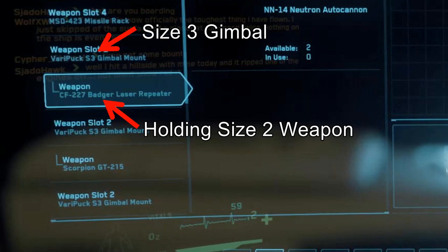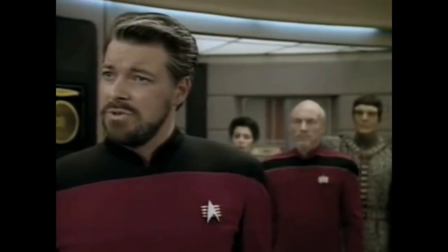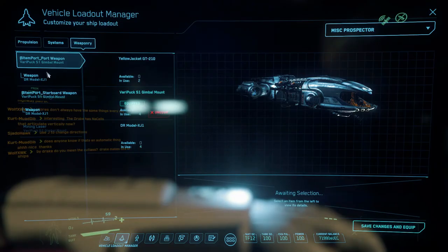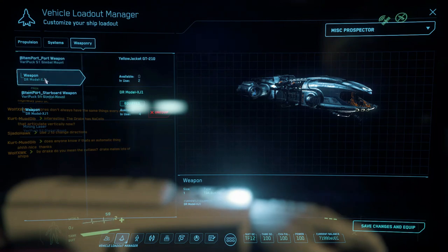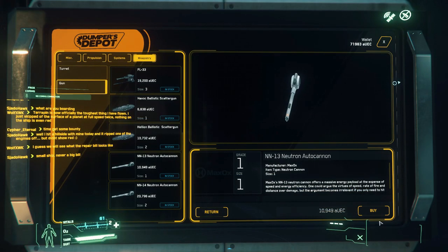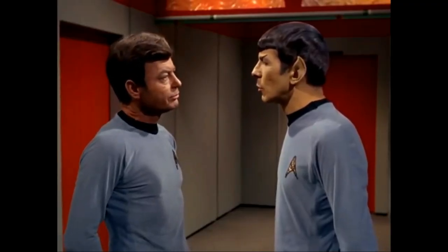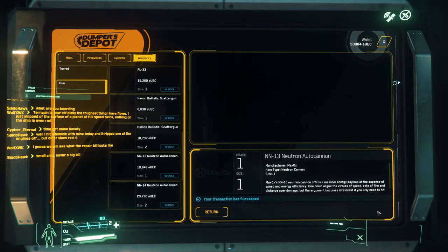It's as if the gimbal occupies one of the weapon sizes just by being there. I got excited thinking I could put on two size-two weapons — but no, you can't, don't even try. That turned out not to be the case; they were already holding a size-one weapon, so I could only replace it with a size-one weapon. So I chose these Neutron autocannons. They fire slowly, but supposedly the impact when they hit is pretty high, and I really felt I needed to go for the highest damage per landed shot.